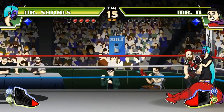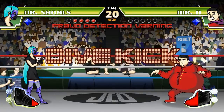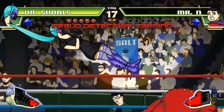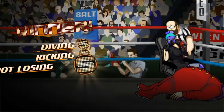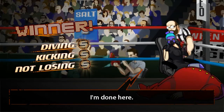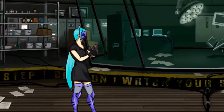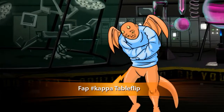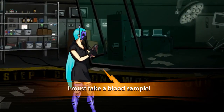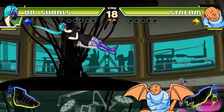Fijaos en este escenario: veis la pancarta de Salt. Salt es un pueblo de Gerona, pero además es un calificativo que se utiliza a menudo para definir los cabreos de la gente cuando pierde en los juegos competitivos. Realmente hay muchas coñas en este juego. Fijaos en este diálogo: el tío está analizando cómo de buena está, le está poniendo un 6-10. Y dice FAP. El tío se la quiere sacudir. Por eso lleva la camisa de fuerza el stream este.